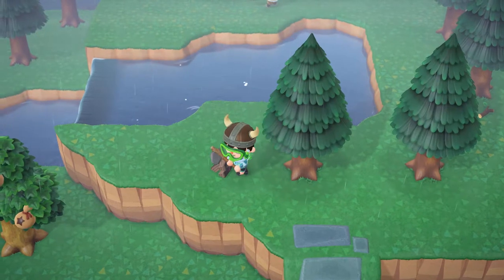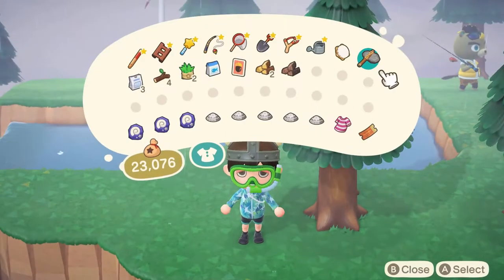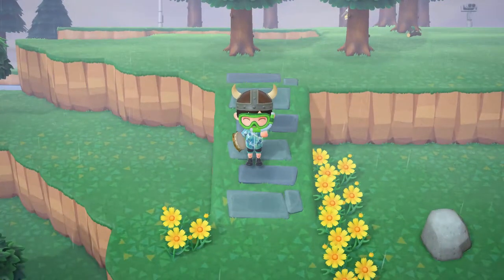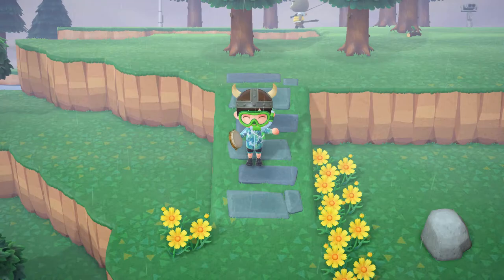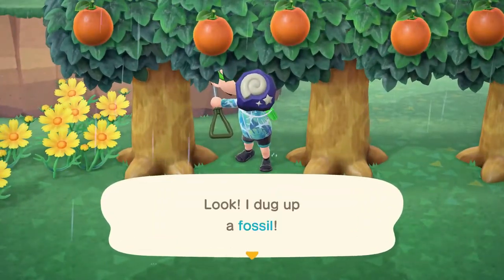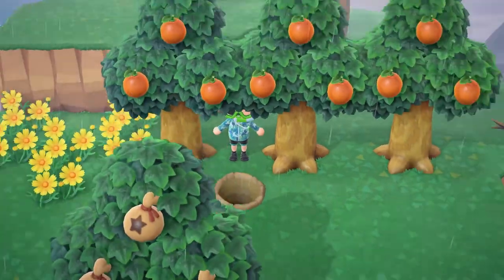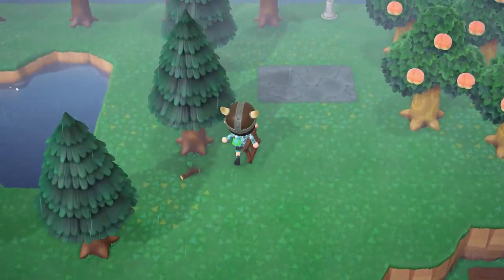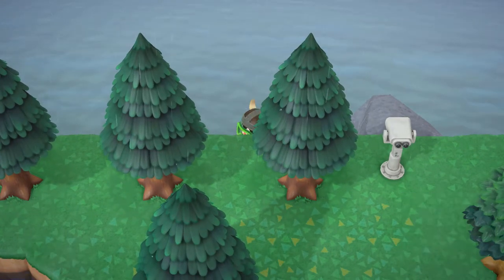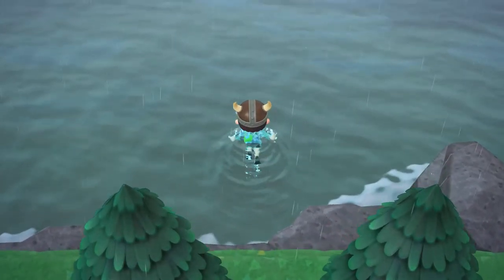They also added umbrellas so you don't get wet in the rain, and musical instruments you can hold, like a tambourine. Tools have durability — 15 uses on flimsy tools, 30 on normal, and 100 on gold. Thanks to the July 2020 patch, they added underwater diving, so you get a swimsuit for that new activity. The tools overall are a huge step up with many improvements.